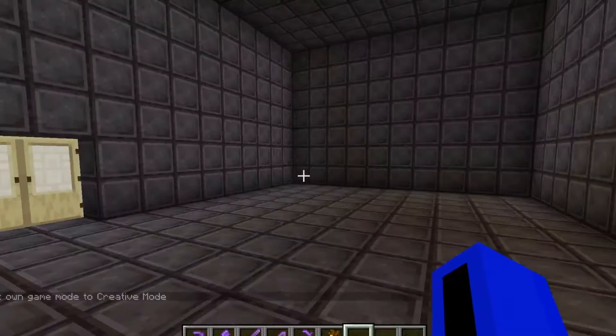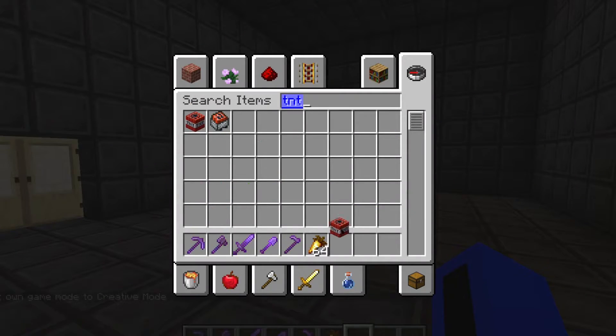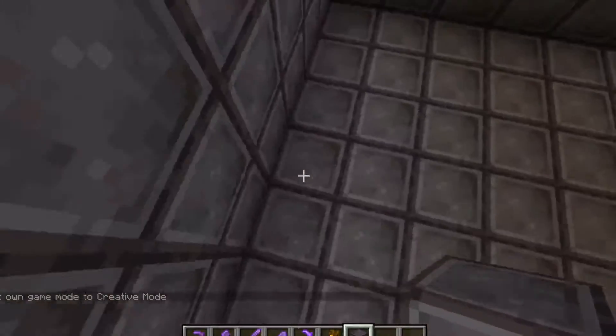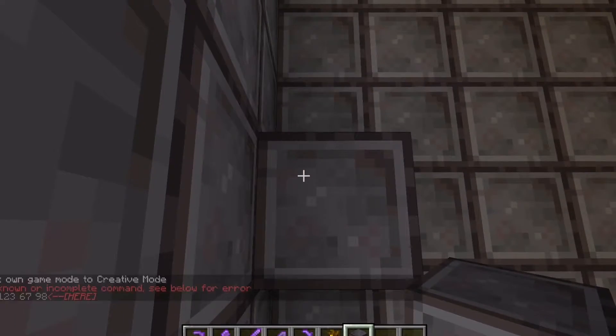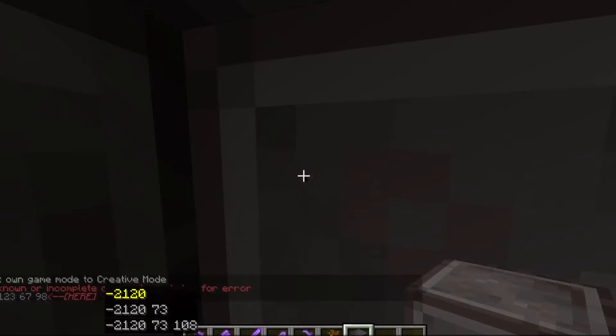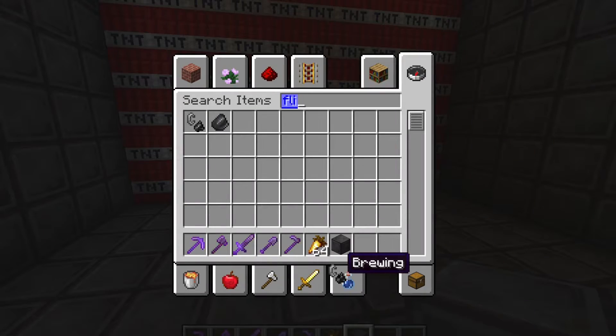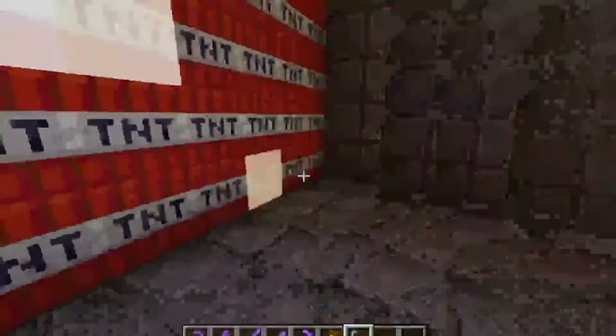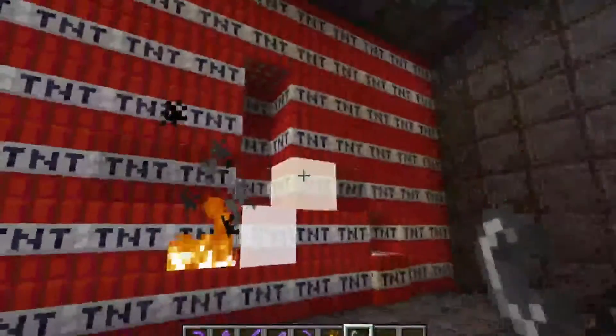You see this beautiful house behind me? There's something very beautiful that we can do to this house — we can do this, and we can do this, and then we can get this thing called flint and steel and light the base! Let's goooOOOOOOO!